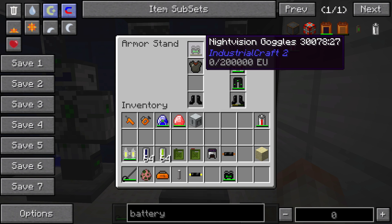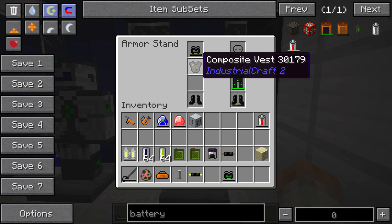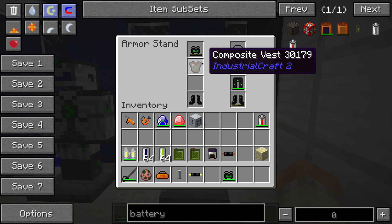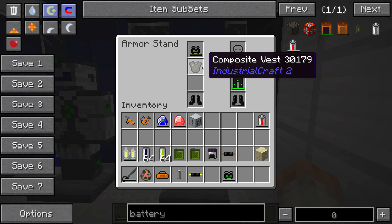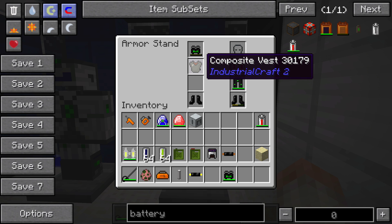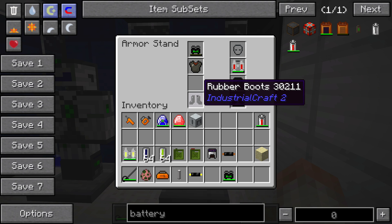Next we have night vision goggles, which are fairly self-explanatory — if you put these on with a charge, they let you see at nighttime. The composite vest is sort of like a diamond chestplate; it doesn't provide as many armor bars, but it will last a lot longer. I believe the diamond chestplate can absorb around 512 damage points, while the composite vest can withstand about 801. It will also protect you from the blast of a creeper standing right next to you — you will not die if you have a composite vest on, even with no other armor equipped.